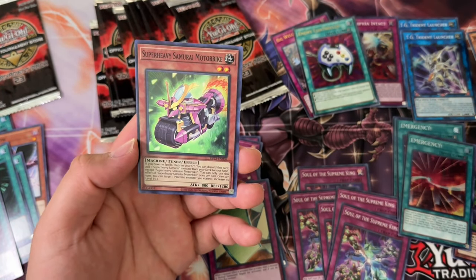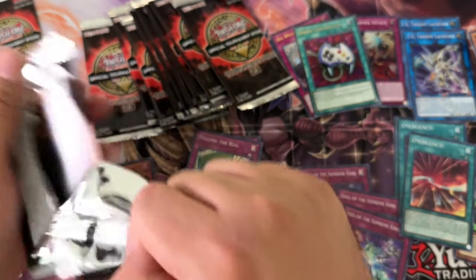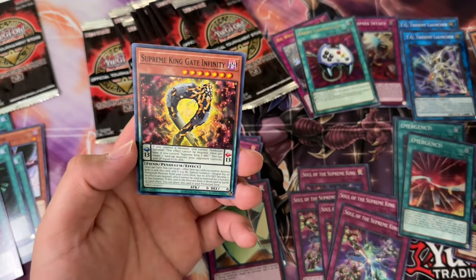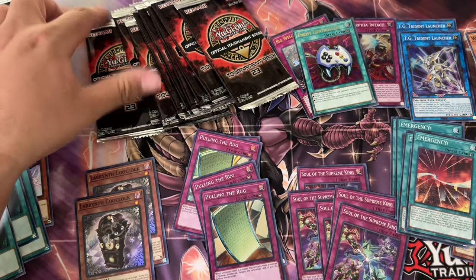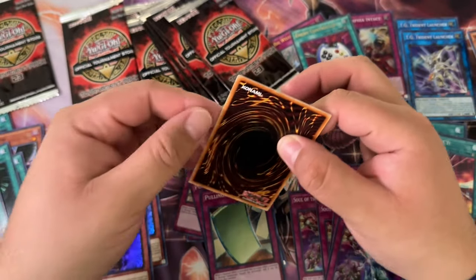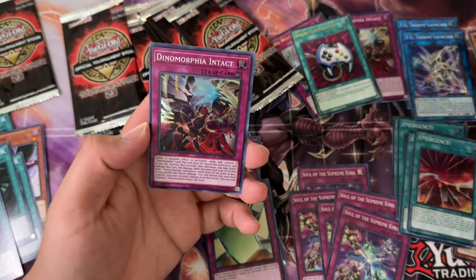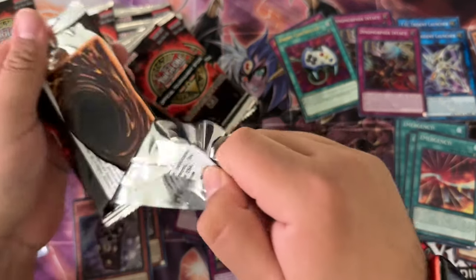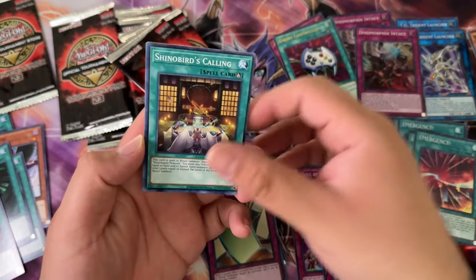White Chimera, another Super Heavy Samurai Motorbike — those motorbikes keep showing up. I wonder why they included Super Heavy Samurai in here; it was probably around the time people were going crazy for the new Super Heavy support. Another pack where it's the same common — pretty interesting. Also, in the last video, Tournament Pack 25, I kept getting packs with four cards instead of three and two supers in them. Konami is all over the place with these packs.